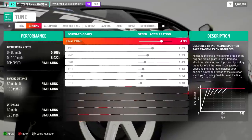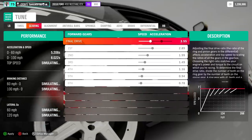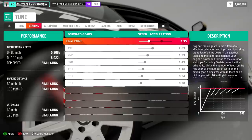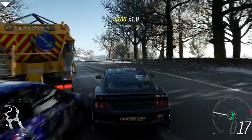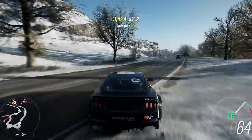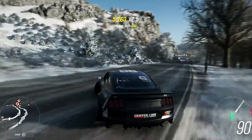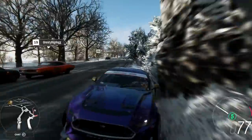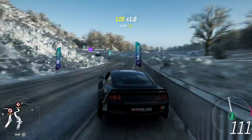It needs some gearing tuning, otherwise all we're ever going to do is just sit and spin - and that's no exaggeration. The final drive is at 494, I'm going to bring that back to like a 341. We'll start at 341. What does it say our top speed is, like 220? Top speed really doesn't matter with these cars, but I just want it to be able to manage its power a little bit better. We're still going up to sixth like nobody's business, but at least it's taking more advantage of its power now, because it wasn't before.